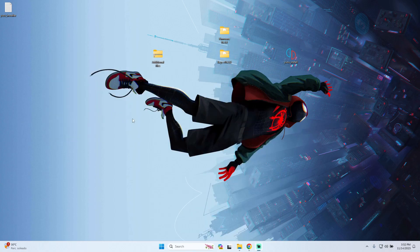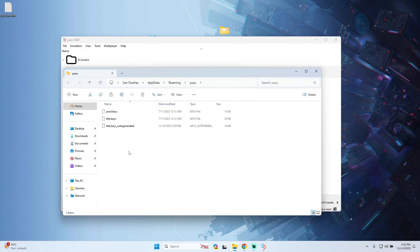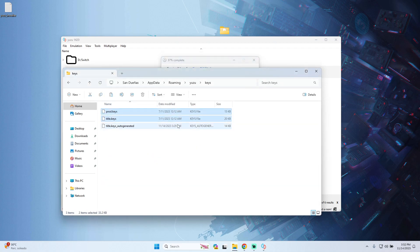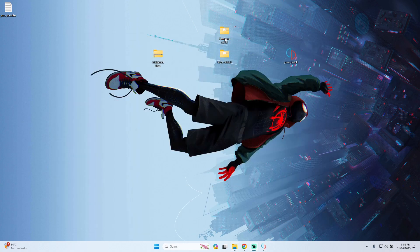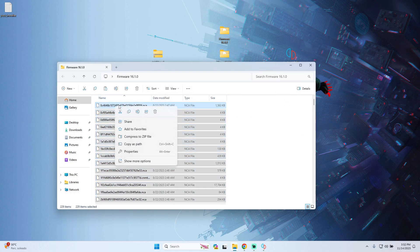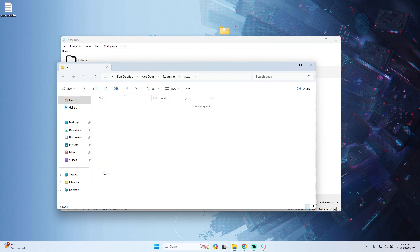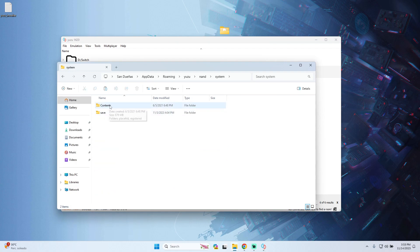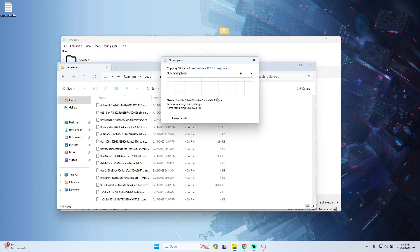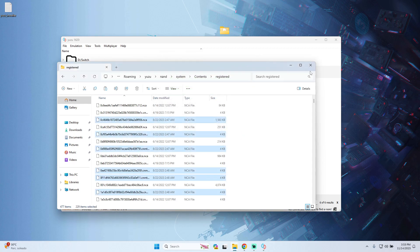After Yuzu is open, go to the File tab, Open Yuzu Folder, then the Keys folder and paste the keys you copied. Next, open the firmware folder, select all the files inside it and copy them. Go back to Yuzu, File tab, Open Yuzu Folder, then navigate to the NAND folder, System folder, Contents folder, and finally the Registered folder. Paste all the copied files there and replace any existing ones.